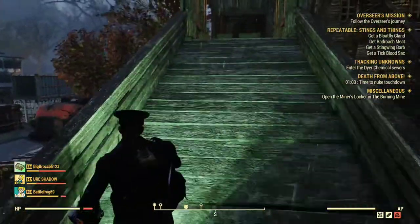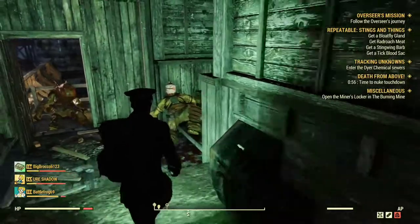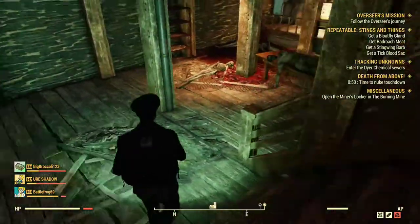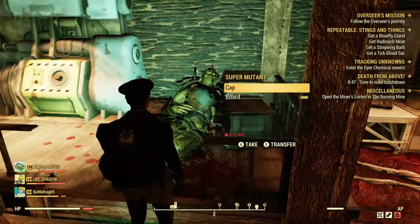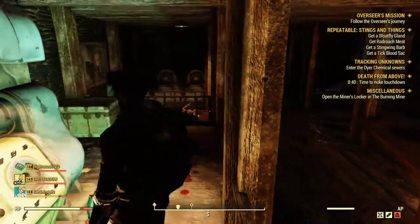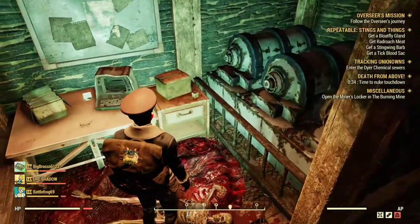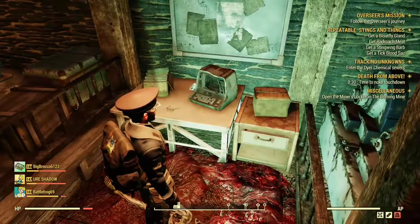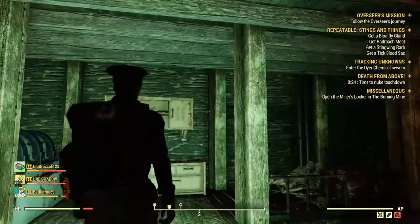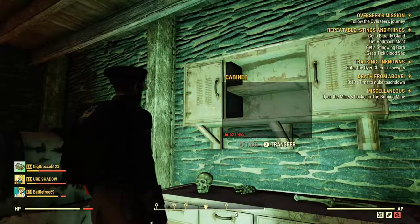I forgot to show you the underground level of this place. You get to the downstairs over here, and in this area is — guess what — another fusion core. This only resets once a week, so fusion cores are kind of heavy. Over on this desk there's always a thing of loose screws, and these eyeglasses and this pencil. Up here there's generally a roll of duct tape, and in this cabinet there's usually always a roll of duct tape also.